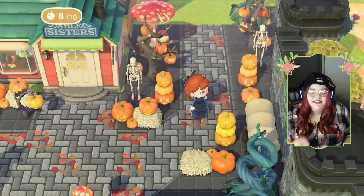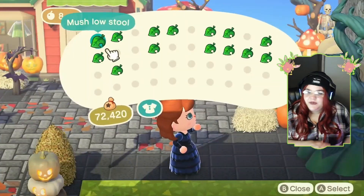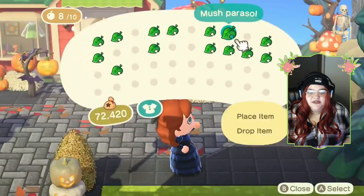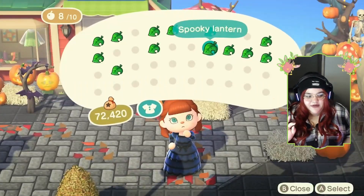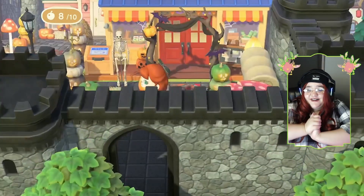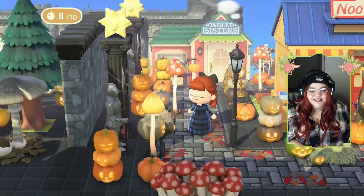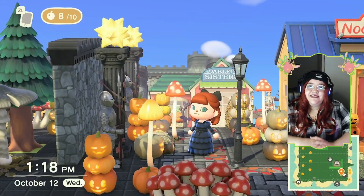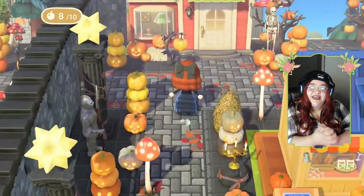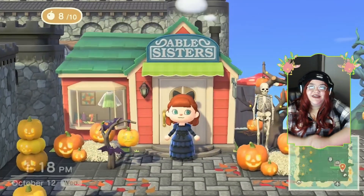Of course, adding even more pumpkins — I could just call my island 'pumpkin core' at this point, because of all the pumpkins. I don't even know if that's an actual core. Have I made a new core? But this ends up being the final build. Here we have Nook's Cranny and the Able Sisters right there. I hope you all enjoyed this speed build. Thank you so much for watching. Make sure you hit that subscribe button and like the video for more of my content, and I will see you all in the next video. Bye!